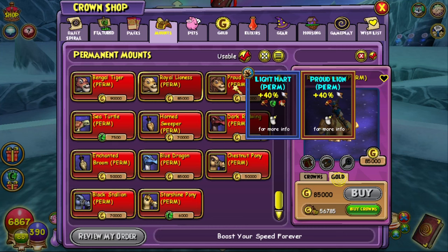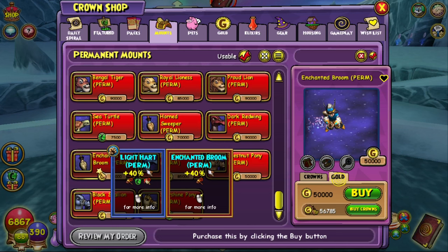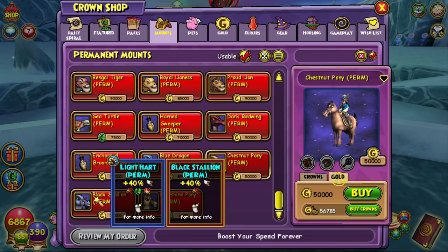These include the Bengal Tiger, Royal Lioness, Proud Lion, Horned Sweeper, Dark Red Wing, Enchanted Broom, Chestnut Pony, and Black Stallion. I think these are all great mount options for someone just starting out, and I even used the Blue Dragon on one of my first wizards. So if you're looking for a super easy to get mount, these are your best bet.